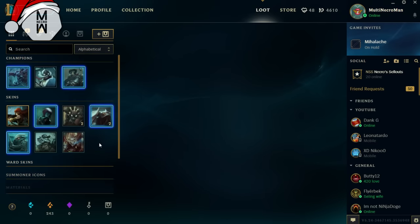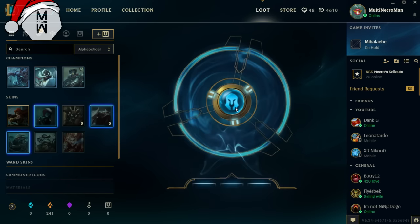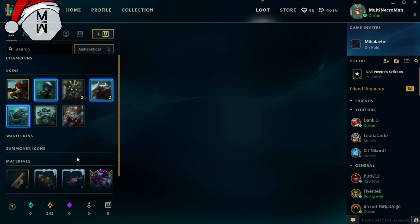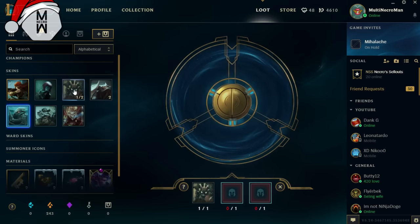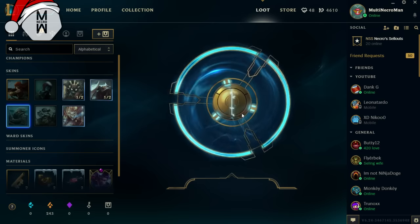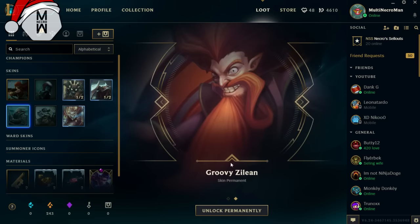Now let's re-roll the champions. We got a permanent Cassiopeia — not that bad, it could be worse honestly. Now for the skins: we got three fire skins and two of them are duplicates — two Char Maokai and two Infernal Alistar. So I'll re-roll those two along with the Volcanic Wukong and see what we get... because I really hate these skins. We got 1001 Jason's Groove with Zilean — like someone actually plays Zilean or something.